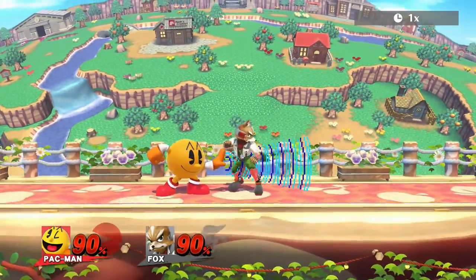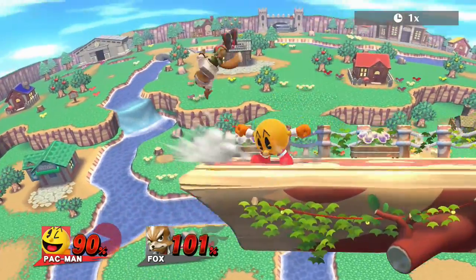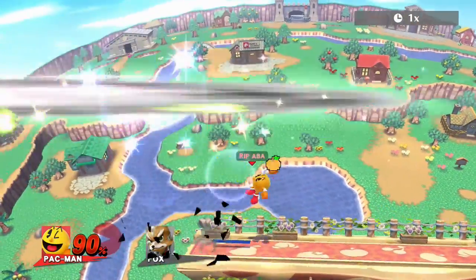Ledge trapping wise, you want to put a slow lingering projectile like melon, bell, or hydrant if you launch it with a jab around the ledge to bait a roll, which you can punish with a smash attack. I'll link a video with more ledge traps, but here are some of my favorite ones.